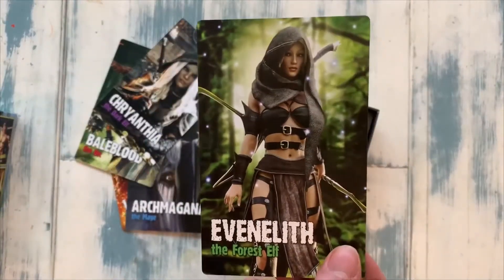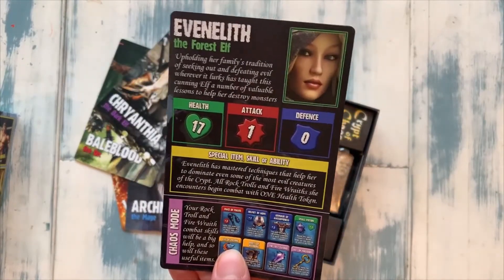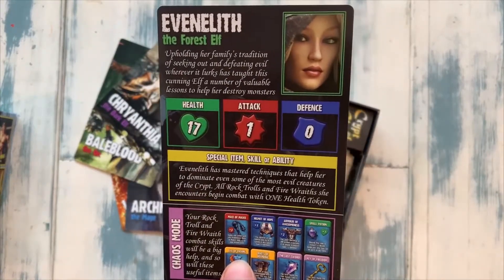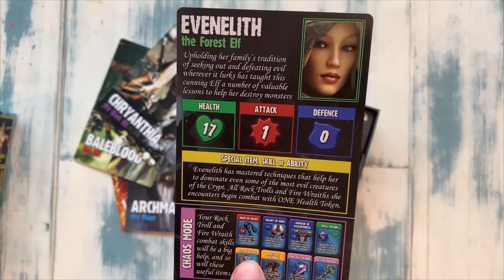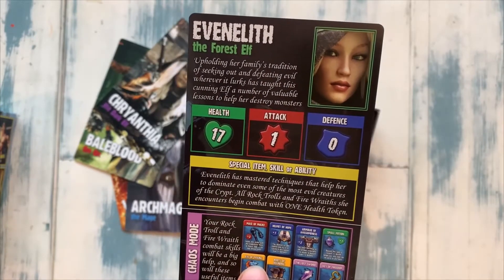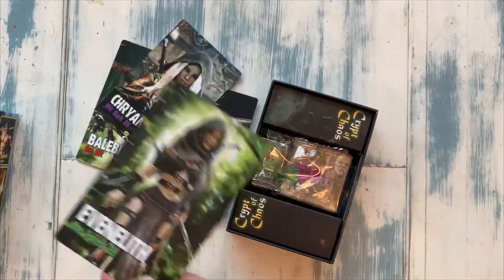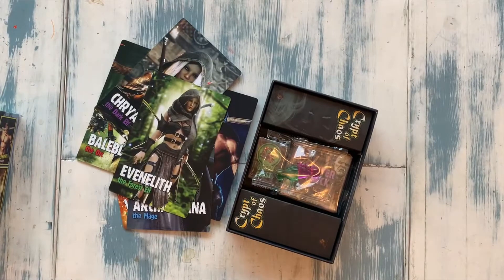And finally we have Avenalith the Forest Elf — 17 health, one attack. Avenalith has mastered techniques that help her to dominate even some of the most evil creatures of the crypt. All rock trolls and fire wraiths she encounters begin combat with one health token. So those are your six characters going into the dungeon.